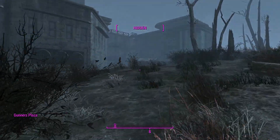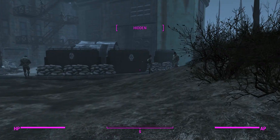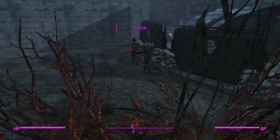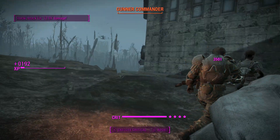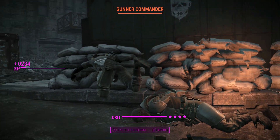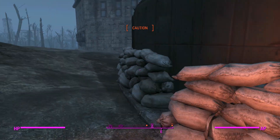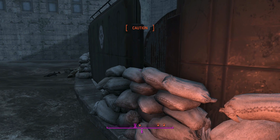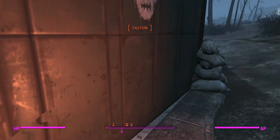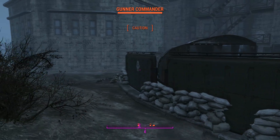Why I'm going this way is because we'll be facing a lot less gunners, and I feel like it'll be a lot easier to manage. We're going to pick off the ones on the outside. If we can get lucky, hopefully we can pop a sneak attack crit and get these guys hit with Big Leagues — unfortunately not the case. But we'll go ahead and get a nice stealth finisher on her. She's dead. We'll back off a little bit and make sure we don't get detected by these guys.